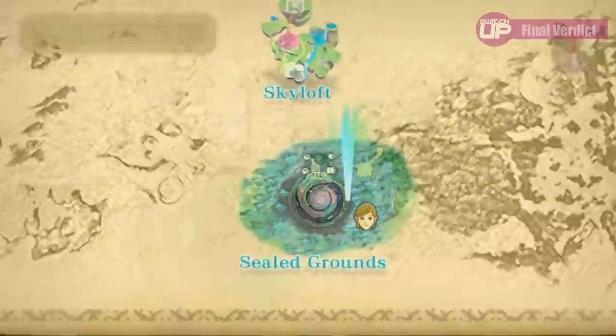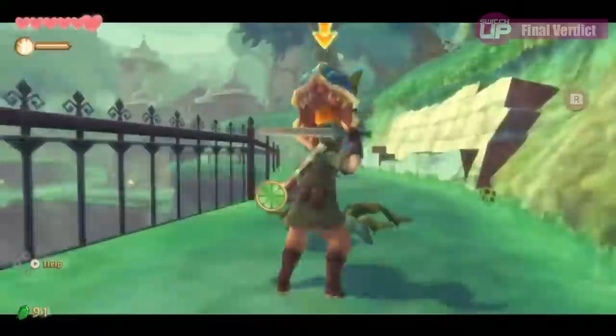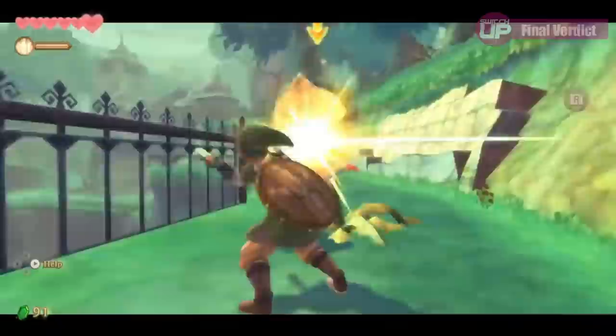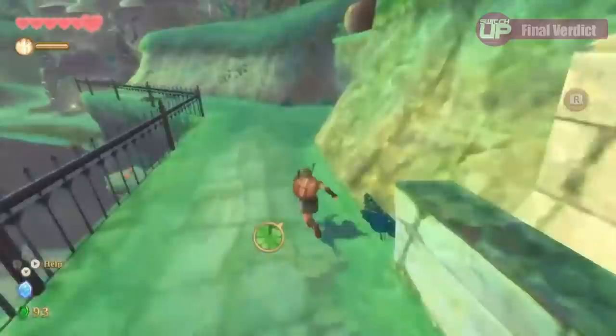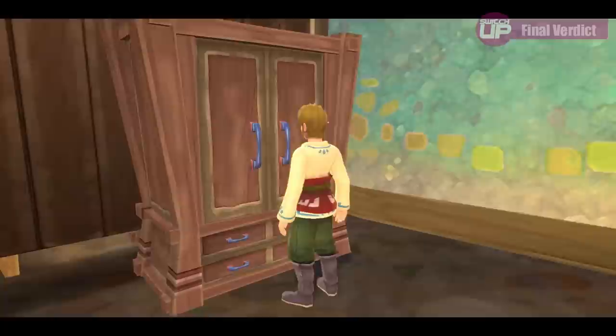To conclude, The Legend of Zelda Skyward Sword HD is a fun action-adventure game with fantastic visuals, a breathtaking soundtrack, interesting dungeons, and an amazing story. The addition of button controls is very welcome, although the motion controls work well too, and this is the most accessible the game has ever been. It does have its shortcomings — its linear design isn't for everyone, and there isn't enough new content for returning veterans — but it was a genuine pleasure to revisit and experience that story again. If you are a newcomer to this game, then you are in for a great adventure.